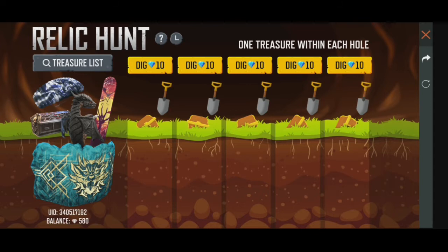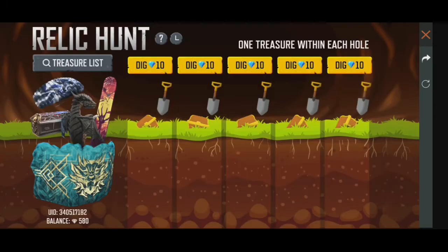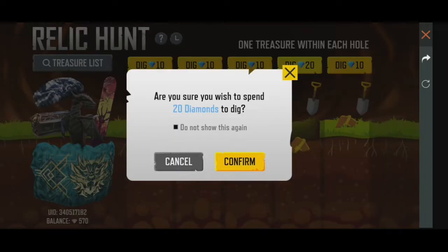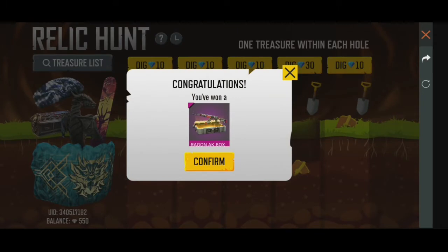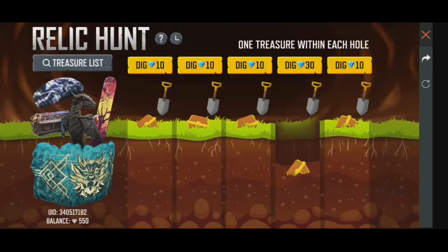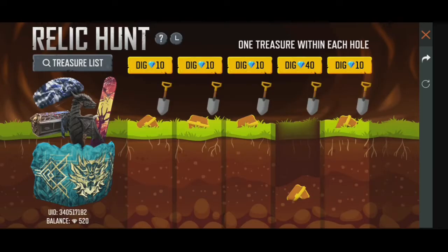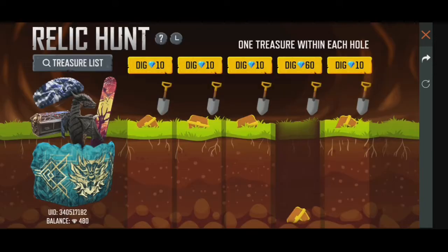Look at all the diamonds. First, we start with 10 diamonds. Next, we start with 20 diamonds. What do you see? Gun skin is a loot card. Then we start with 30 diamonds. If you look at this, this is the fourth stick. The last diamond is 60 diamonds.